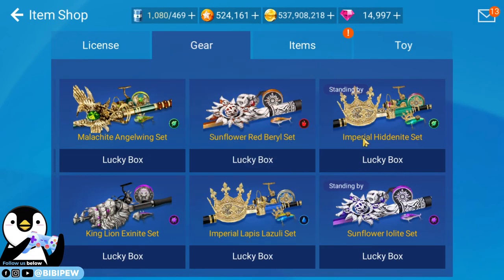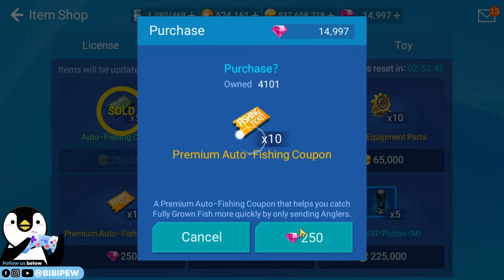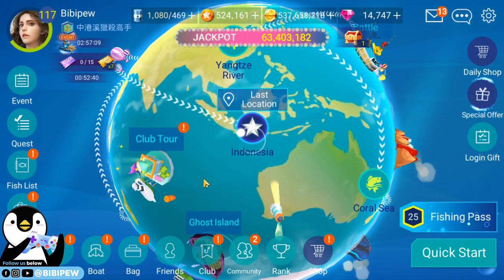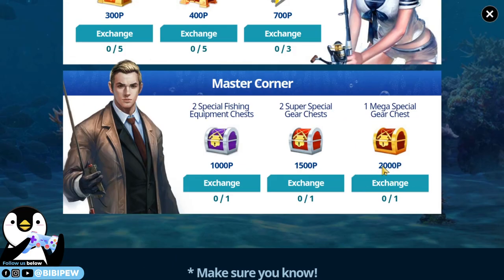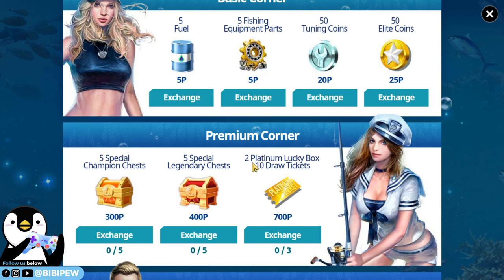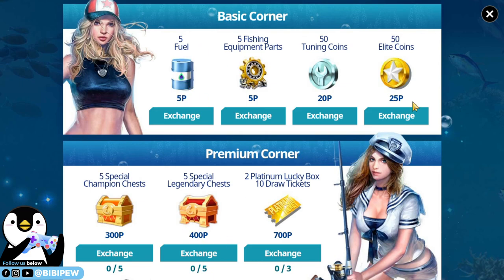One rod is enough already, but I just want to show you what you can get from the master chest. For this chest you need to accumulate up to two thousand points to unlock it. Otherwise, some of the items you can grab include two platinum lucky boxes, ten draw tickets, tuning coins, or fewer.